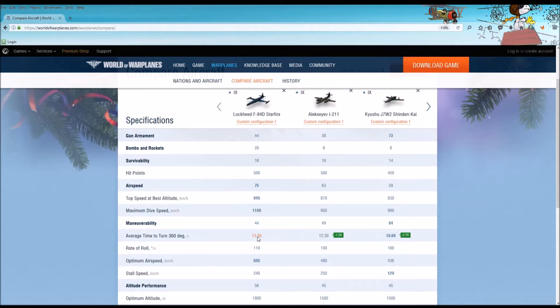Because of the rate of fire, the armament on the Starfire is better than that of the J7W-2. But the counter to that argument is that the J7W-2 has a much greater ability to turn and get its cannons on the target. Versus the Starfire, you're moving along at a good clip and you may have to get some distance, flip over vertically, to try to get back on that aircraft.